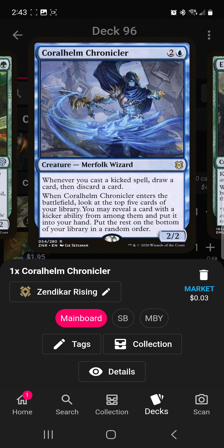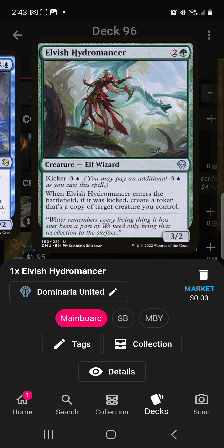If you haven't noticed, I'm going to be saying kicker a lot — you should turn this into a drinking game because you'll probably be passed out. Coralhelm Chronicler is going to help you draw off of the kickers and just help you cycle through your deck.